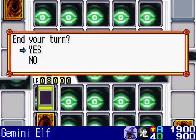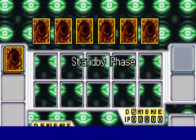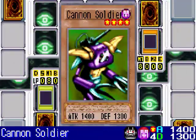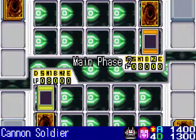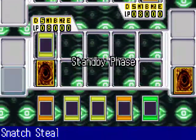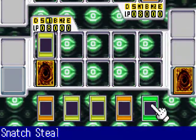I start off by summoning Gemini Elf and setting my Magic Jammer. Arcana has a Tribute deck and also somewhat of a Life Point Destruction deck. As you can see he has Cannon Soldier — its effect is whenever it tributes a monster it inflicts Life Point damage. He also has a couple of Ring of Destruction, so you have to be careful of those.